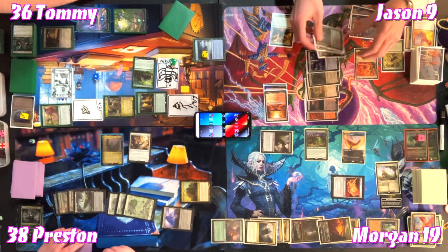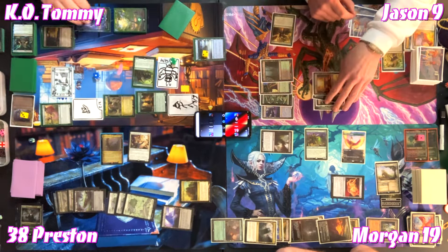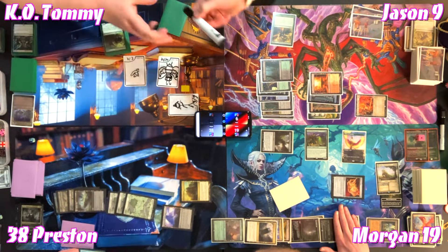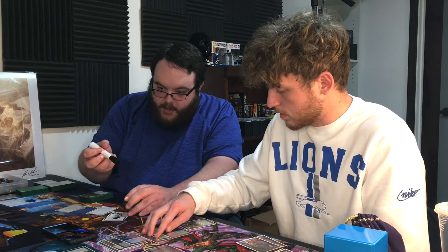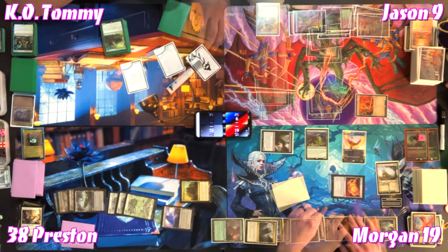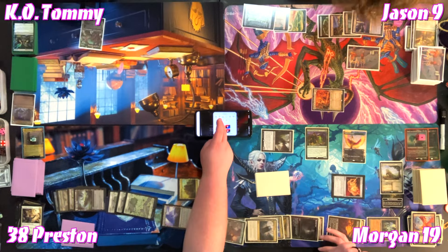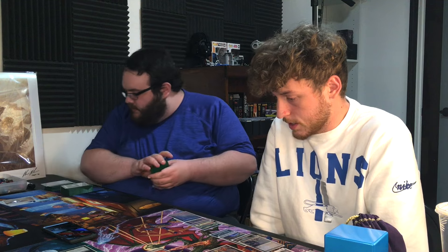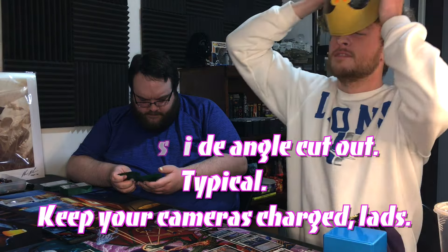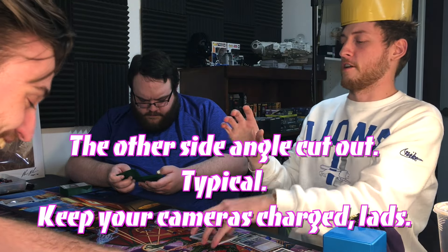The land creatures attack with infect — most get blocked but one point of infect damage gets through. Tommy's token creatures go at Morgan — Morgan double blocks — Tommy kills one of Morgan's lands. Tommy dealt damage to Morgan who is now the monarch and draws a card. Tommy has gone out in a blaze of glory. The remaining players check — Morgan is at nine infect poison counters.